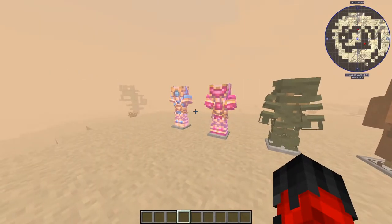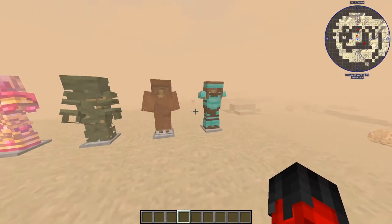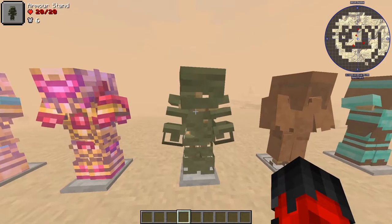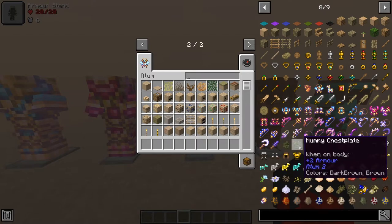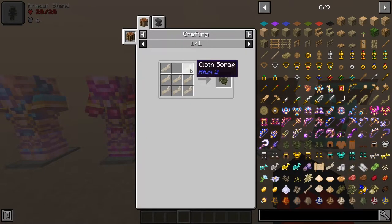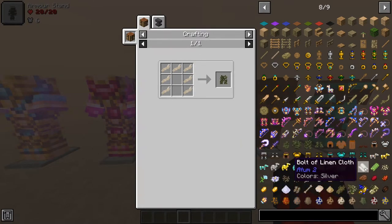Here we have the different armor suits for this mod. Up this end you've got your OP stuff you'll get later by defeating mob bosses, but down here we have the more attainable suits. The easiest one to get is the mummy suit — you only need bits of cloth, which are fairly easy to get. You can get them from mummified fish using your fishing rod at an oasis, or they can be crafted by other means. Same crafting recipes as usual: leggings, chest plates, helmets, boots.